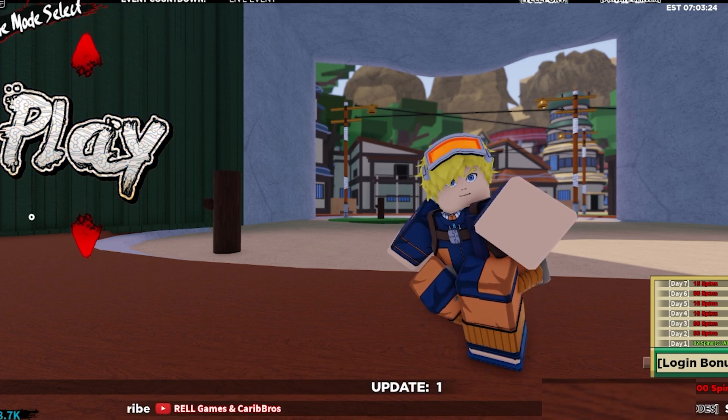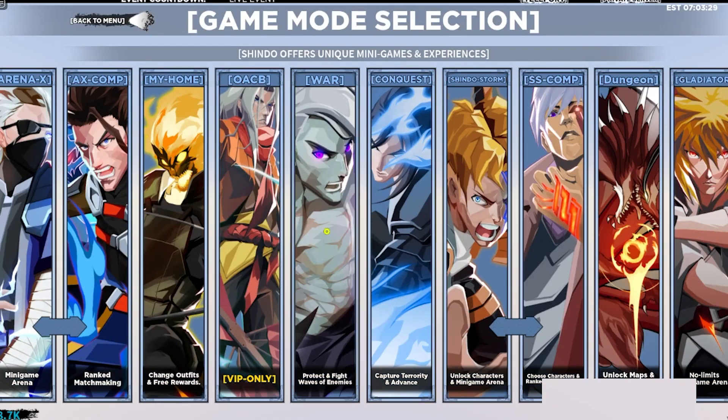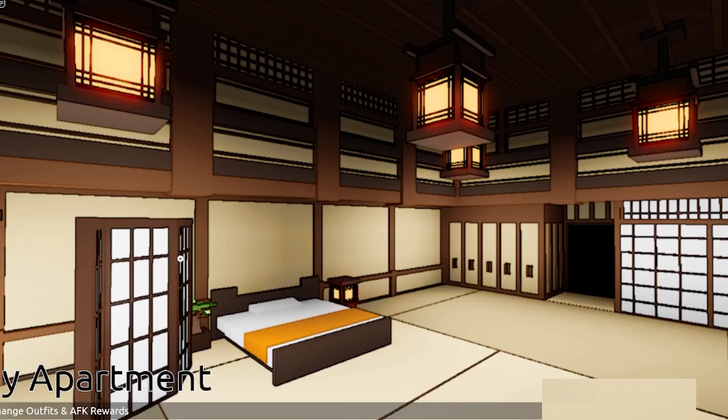What you're going to want to do is go to your main menu in Shindo Life. Right under play you should see an arrow — tap the arrow and then go to game modes, then go to my home. You'll see options including change outfit and free rewards, and the AFK rewards are right there.